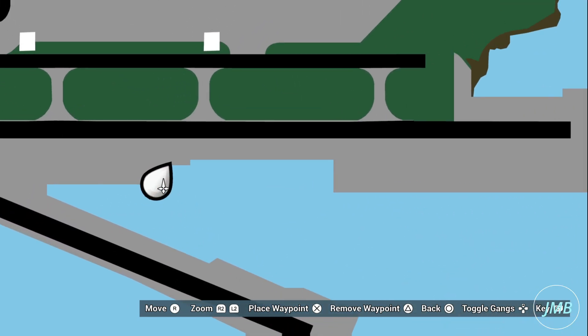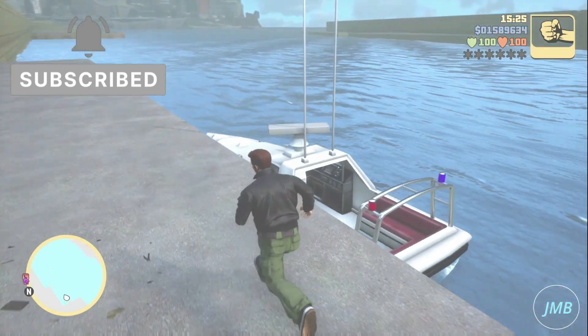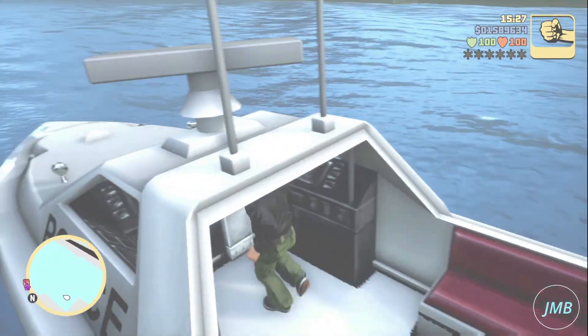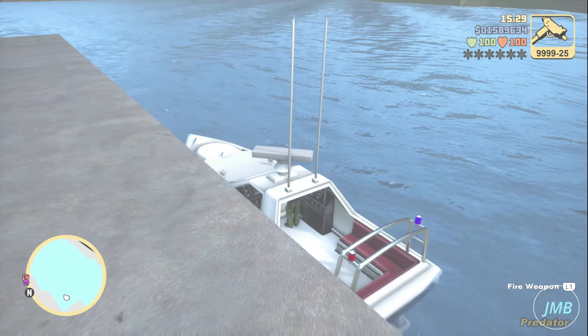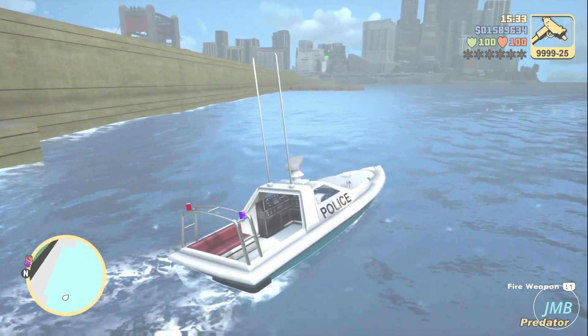First, go to this location on the map. This will bring you to the Police Predator boat in Grand Theft Auto 3 The Definitive Edition. This is an excellent boat, as you can also fire weapons on this police boat, which is a really cool feature.